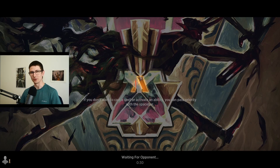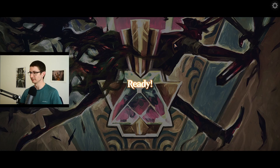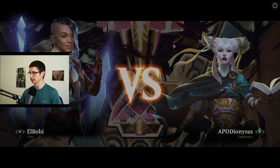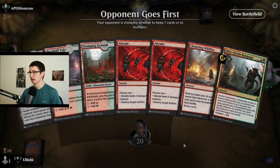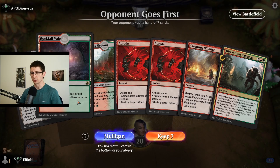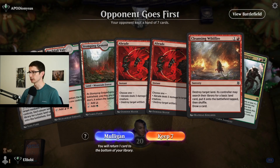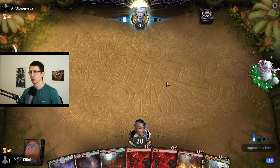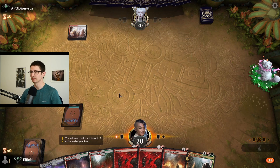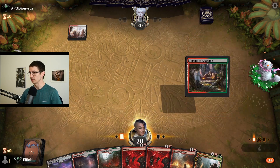Let's see who opponent number one is going to be — we have to wait 30 seconds for this. APO Dionysus; I'm gonna call you Apo. This is a good hand. We have Cleansing Wildfire and a Dire Strain Rampage. As I said before, hopefully they don't have a lot of basics, otherwise it's not going to go our way. That's okay, we'll keep trying.